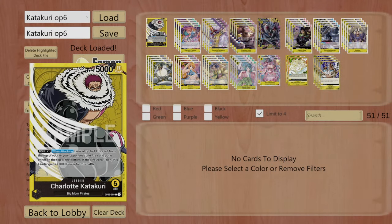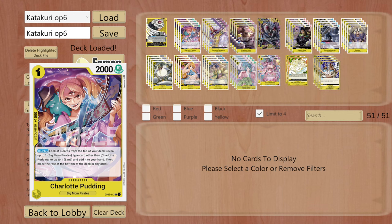Welcome to another OP06 deck guide. Today we will be talking about Karakuri. Quick reminder: if you're interested in a Perona guide, I have done that as well and you can find it in the description. Karakuri's effect — if you attach a Don to him, you can look at either your life or your opponent's life, check it out, then leave it at the top or bottom. He also gets 1000 power with this, which is pretty strong.